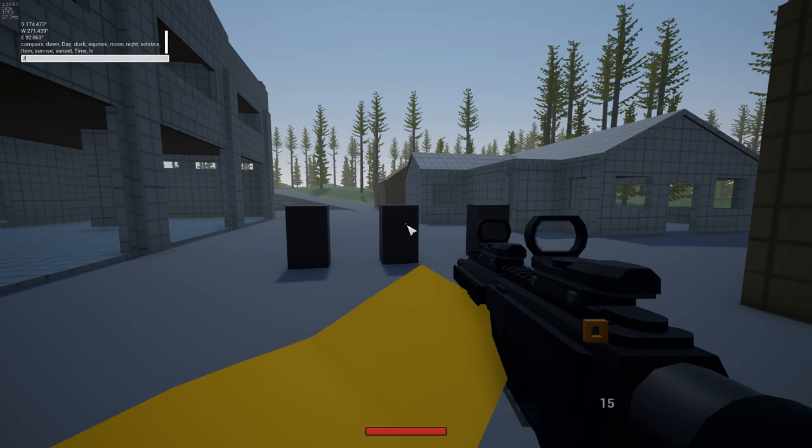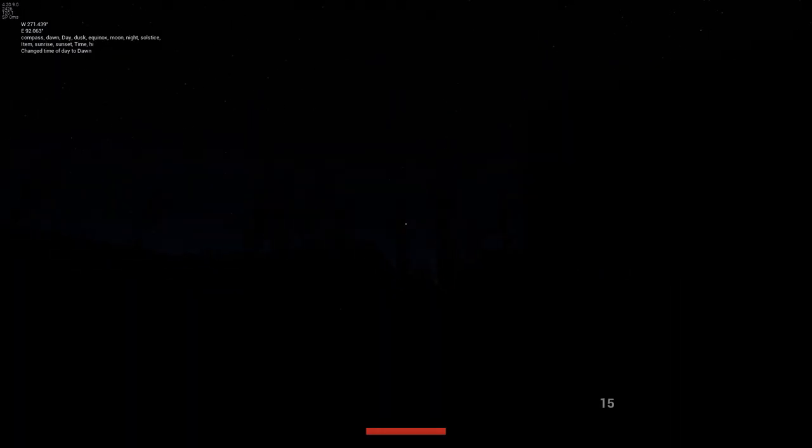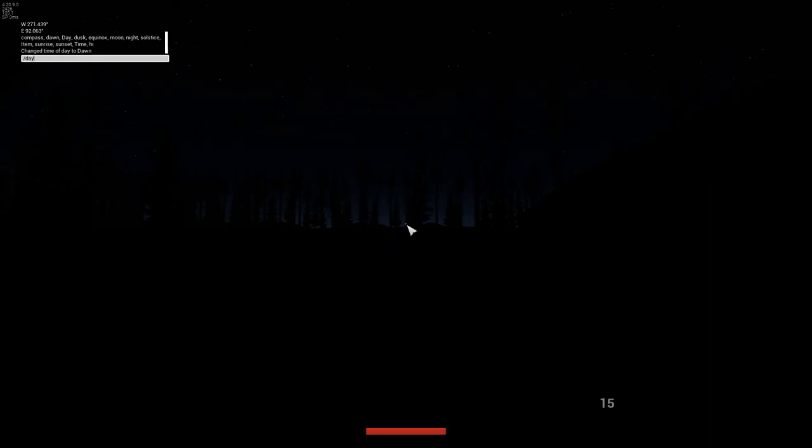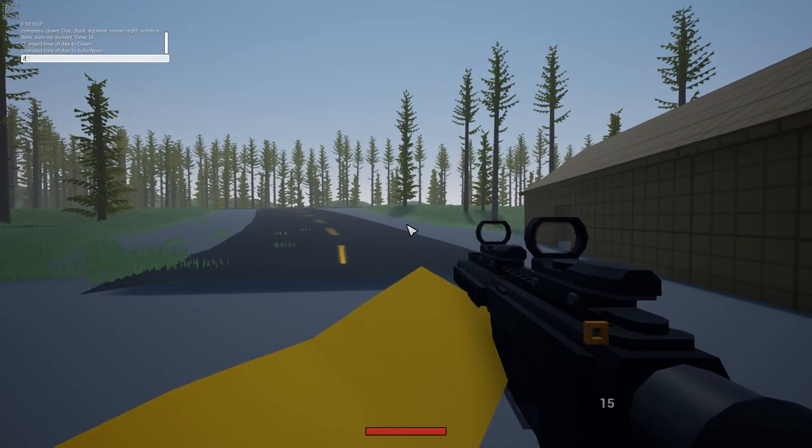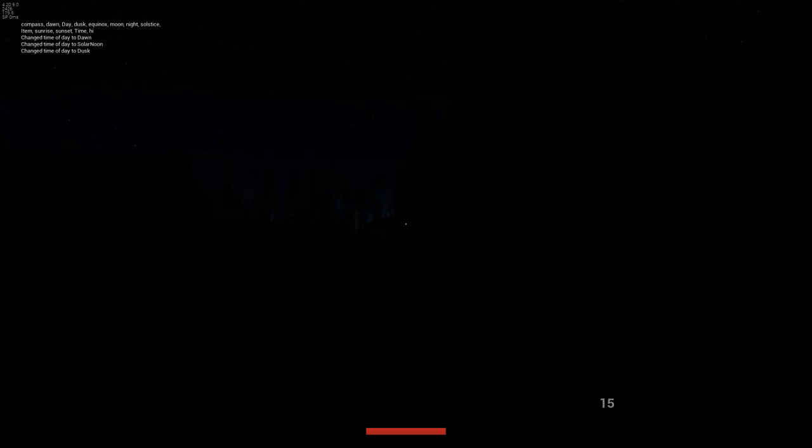The next command is /dawn, which basically makes it night. Then we have /day, which makes it day obviously. We have /dusk, which is similar to dawn.